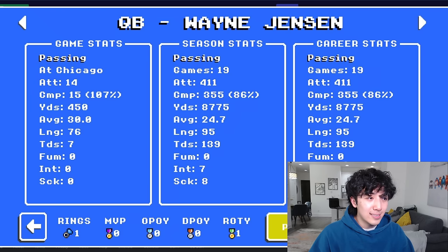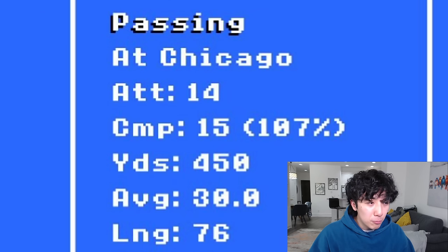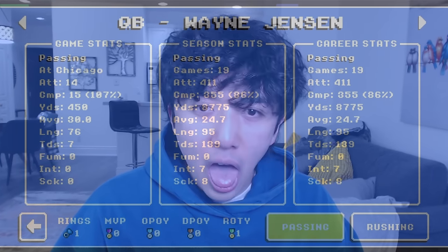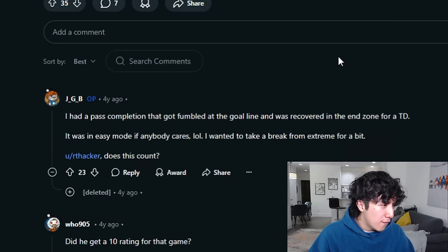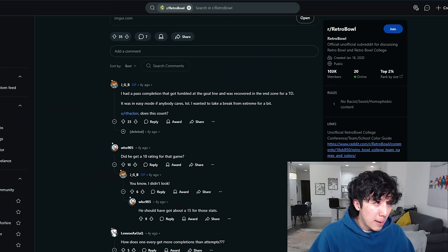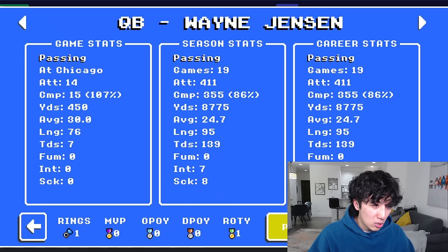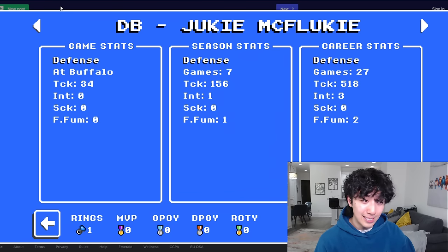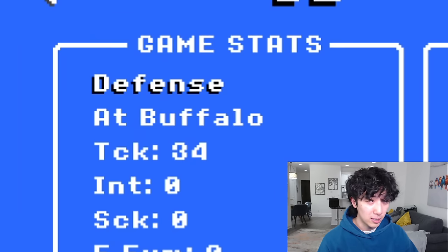This one is similar to the quarterback average yards one, but this guy had a 107% completion percentage — he completed more passes than he attempted. How did he do that? He explained: he had a pass completion that got fumbled at the goal line and was recovered in the end zone for a touchdown — maybe Retro Bowl counted that as a completion to the other team. They probably patched that. We're getting towards the end. 34 tackles by a DB in one game — that's the most ever by a DB. Juki McFlukie. If you guys sim on three minutes, you'd probably break this record.